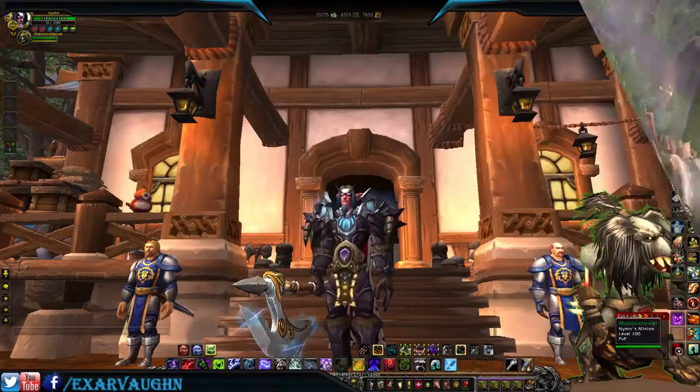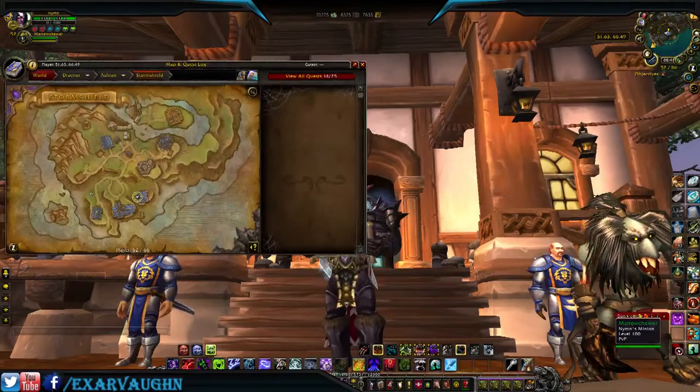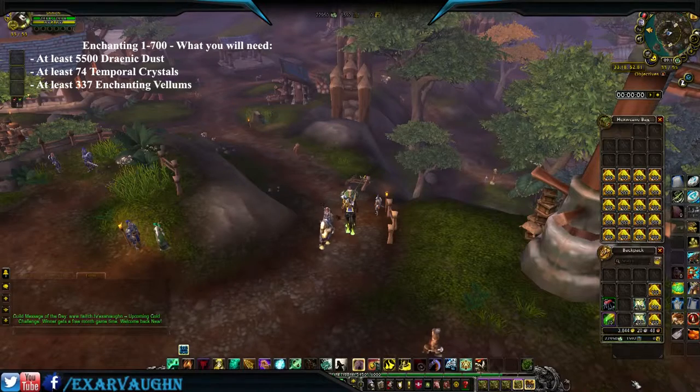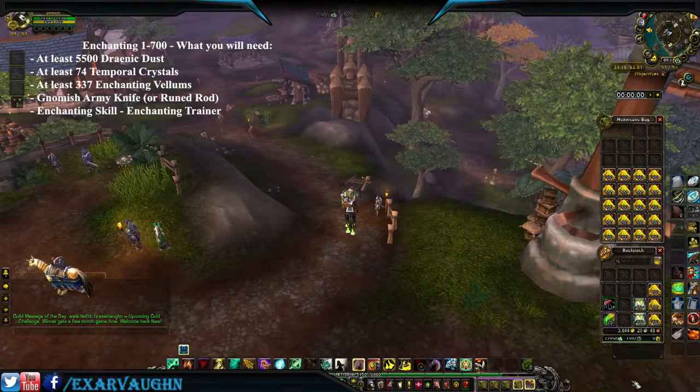You'll also need 337 enchanting vellums, a Gnomish Army Knife — which will replace all types of ruined rods — and the enchanting skill, which can be learned from any enchanting trainer.